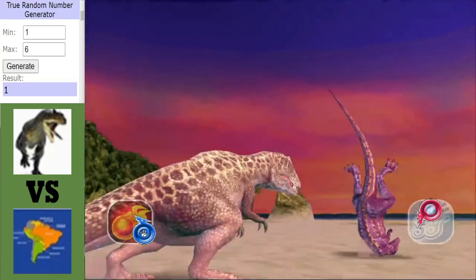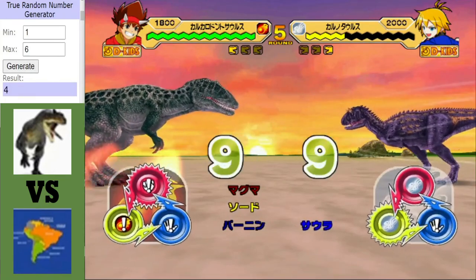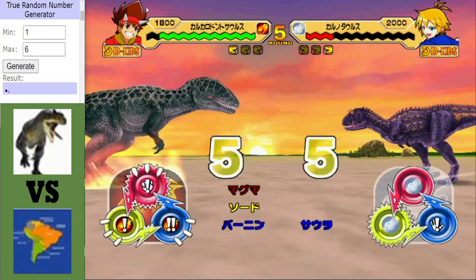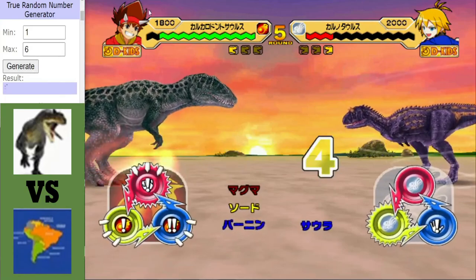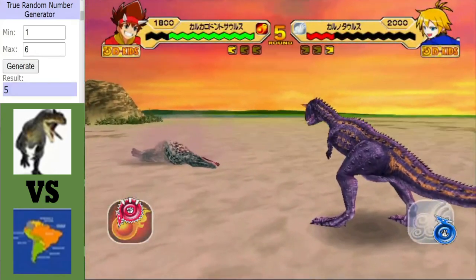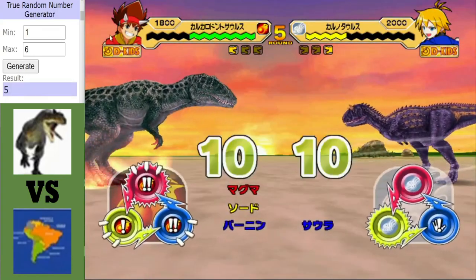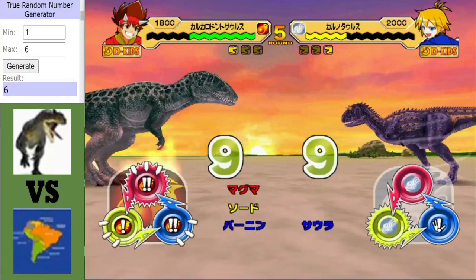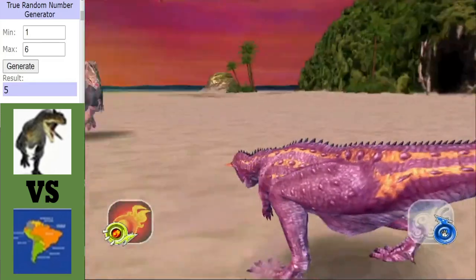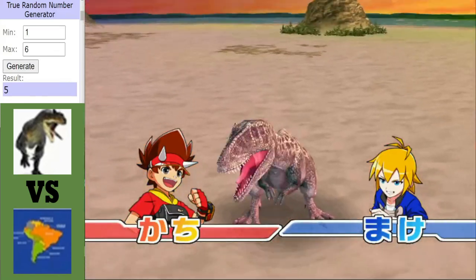The Carcharodontosaurus getting off another hit, and that hit will also guarantee Torvosaurus points this match. The burning dash has been triggered, but the Carnotaurus gets off a Lily Enkua and a hit. The Magma Blaster has been triggered — I think that's it for Carnotaurus. Yep, that's curtains for Carnotaurus, and Torvosaurus takes the win.